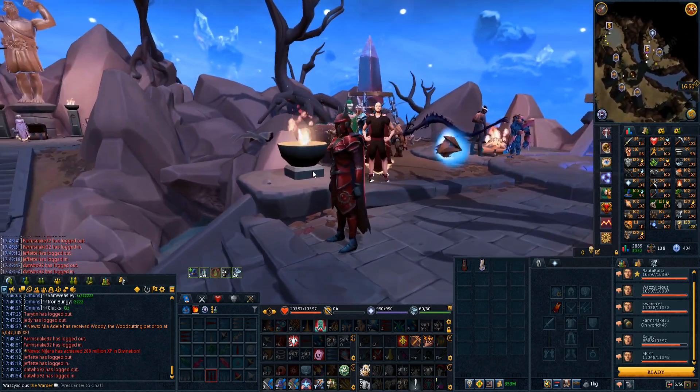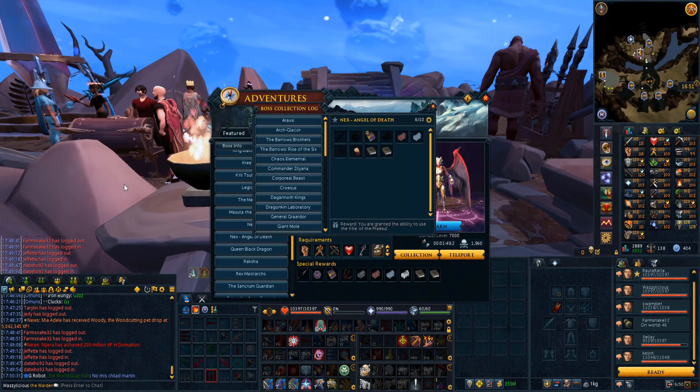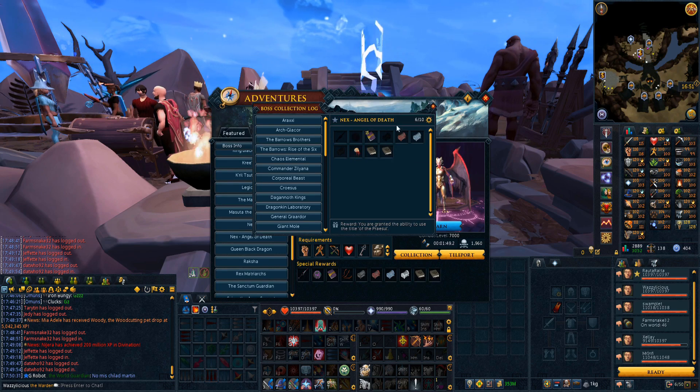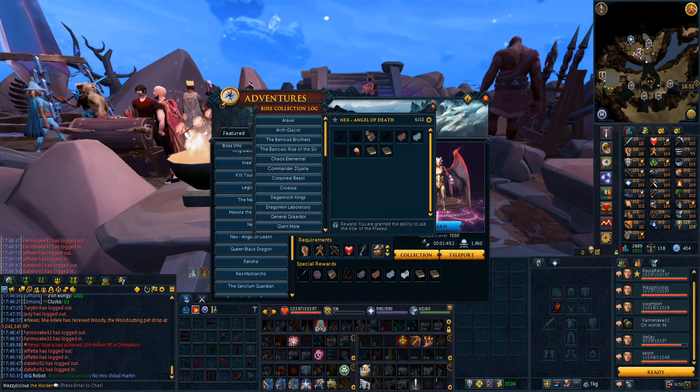Drop log update - I did not expect this when we started today. Halfway to golden praise I guess - just two more chests and two more weapons. Easy right?